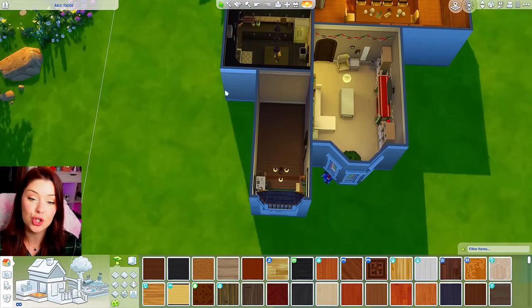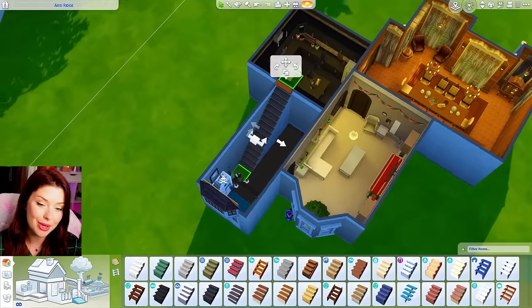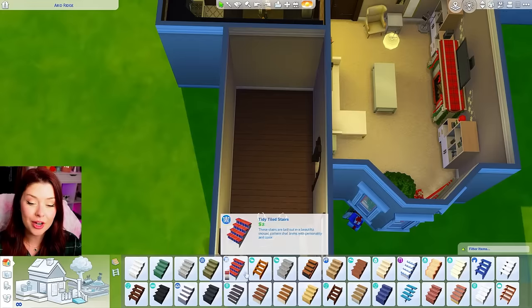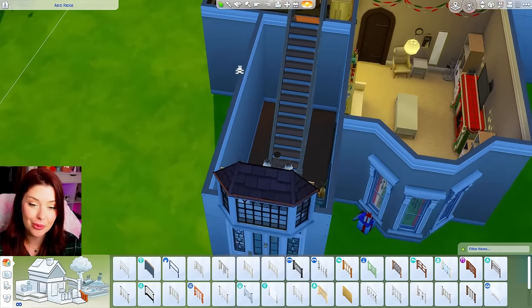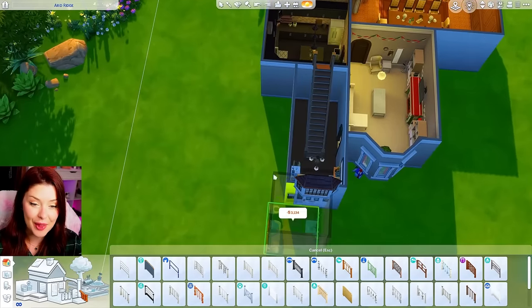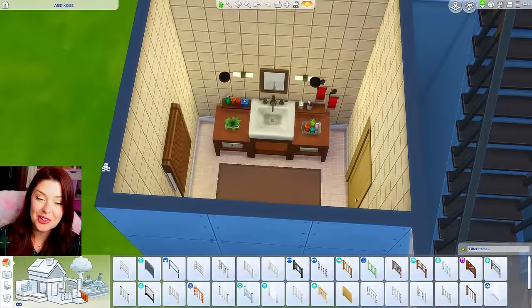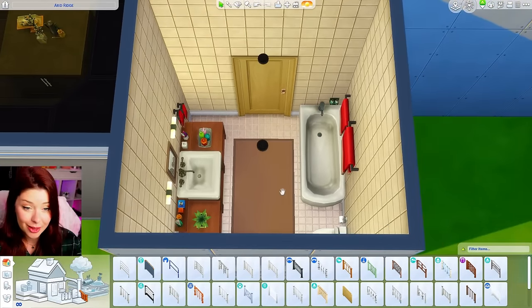Now we have some options — we could do a bathroom over to this side and some stairs leading up. I want a couple bedrooms. Maybe we won't have a whole lot of room for the bathroom unless we get a tiny one. Or instead of pushing the stairs against the wall, we could put them right in the middle — a little awkward, but then we do have room for a bathroom over here. This is gonna be the most awkward house ever. Let's go back to the gallery and find a bathroom. Cute — we have this little one. It's just like a three-by-three bathroom, so we'll download that and place it connecting onto the other room.